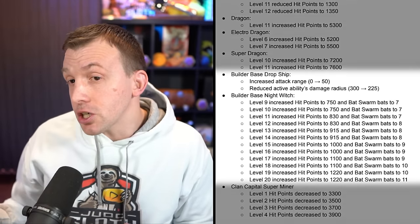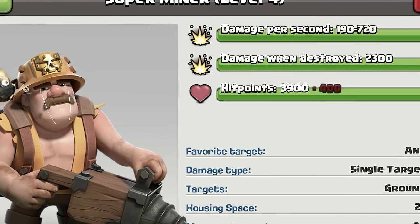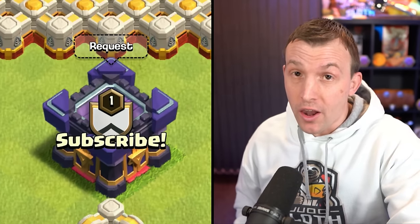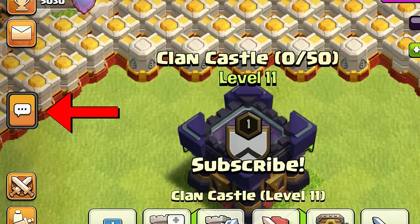There are also a couple of balance changes for Builder Base-related troops and Clan Capital — unfortunately the Super Miner is getting a nerf yet again. The final thing for this sneak peek is another quality of life change, with a couple more changes to be announced tomorrow. It is all to do with the Clan Chat.